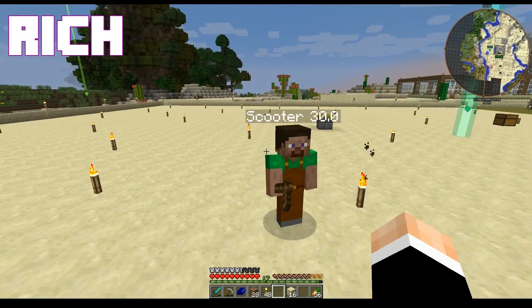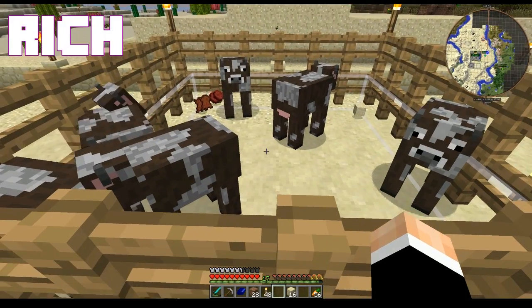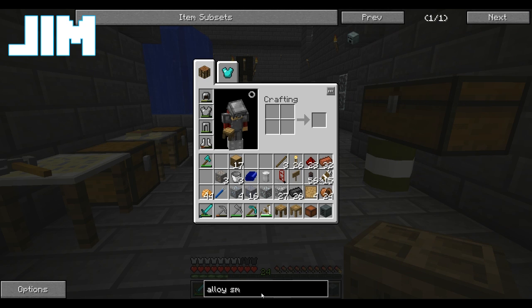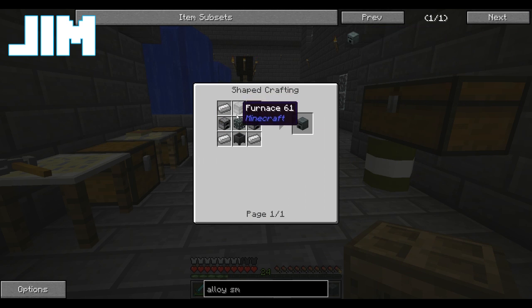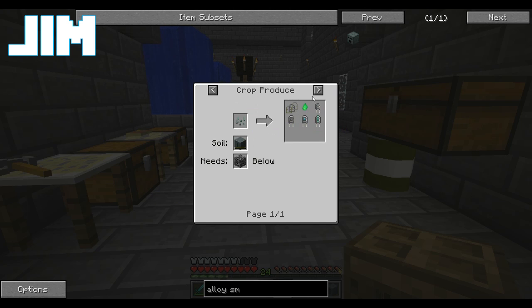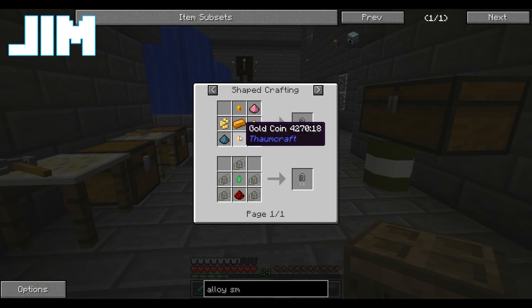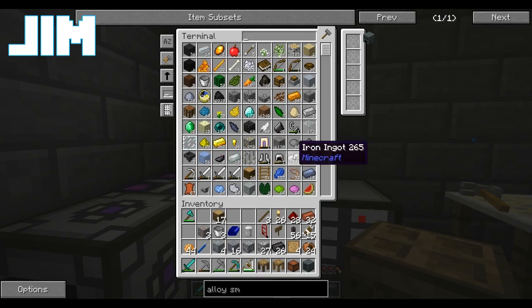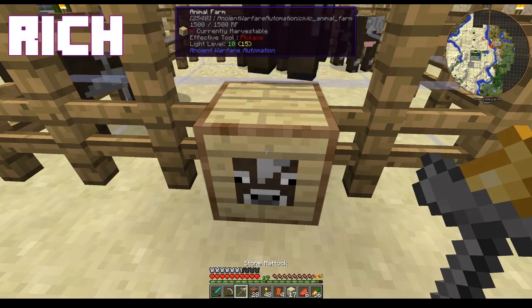So what do I need here? I need an alloy smelter, so we're gonna need lots of iron and a bunch of cobblestone — that's basically it, and a little bit of gold. There's gold in them there hills, you know it.